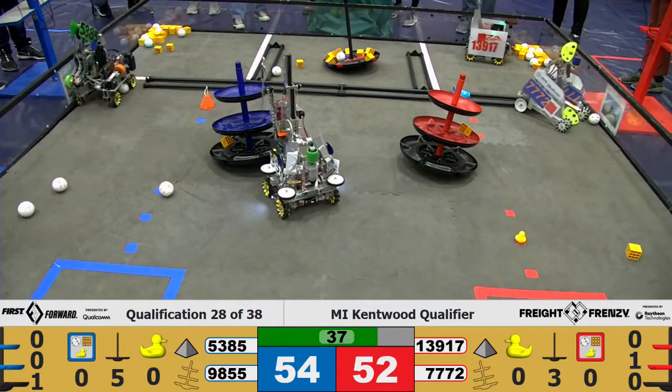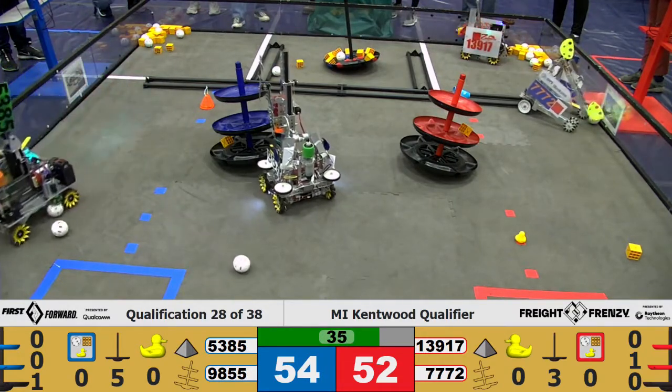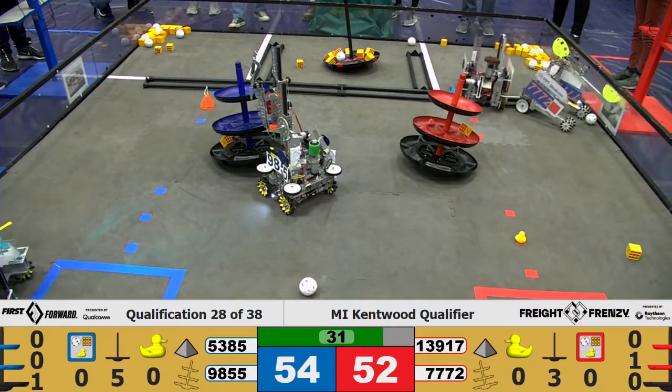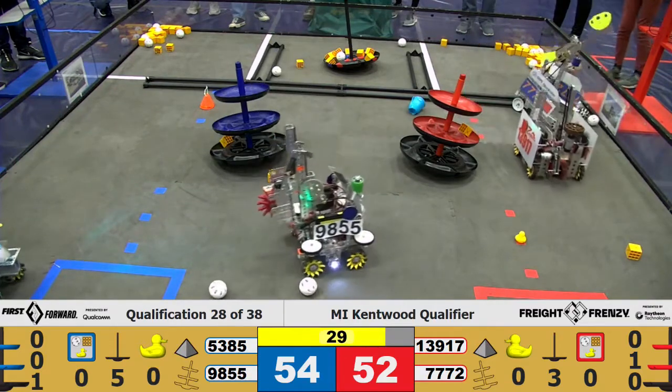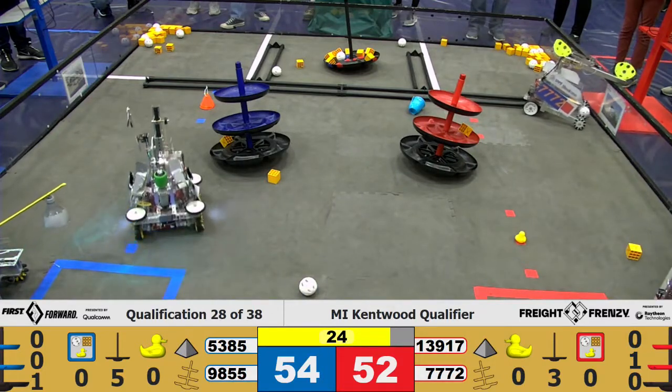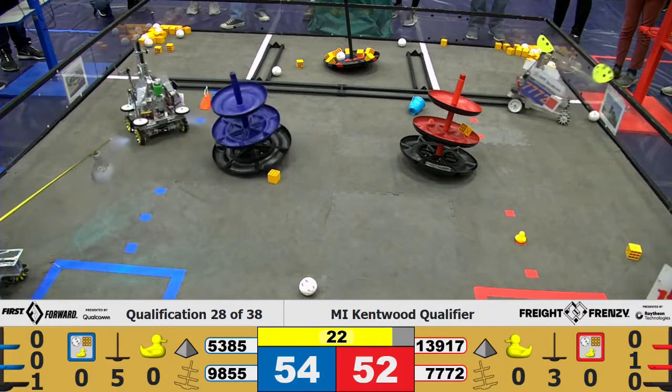13917 accidentally dropping off on the blue side. 9855 dropping off more — almost. 13917 running over that shipping element and heading to the carousel for ducks. 5385 doing the same, knocking those on the floor.